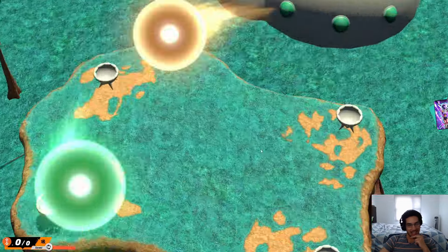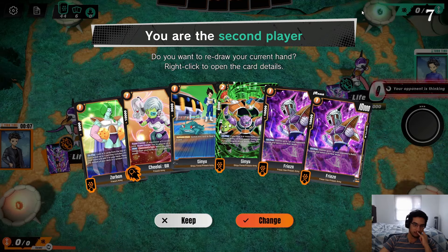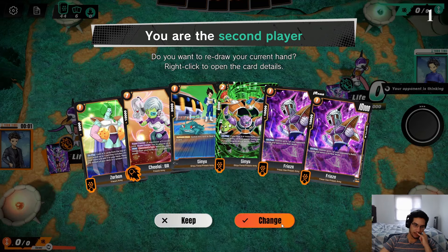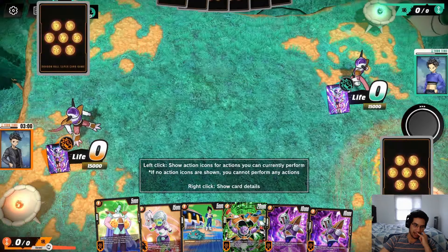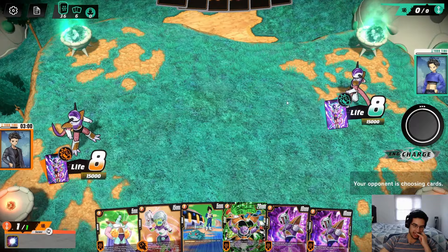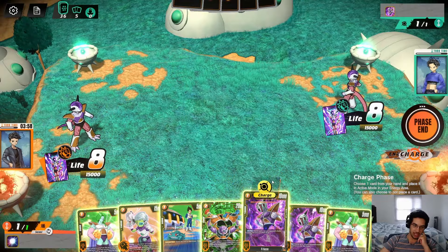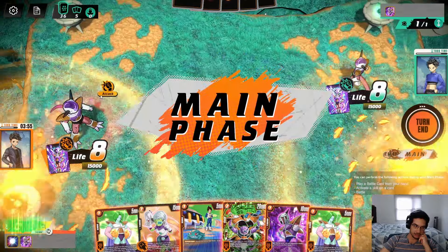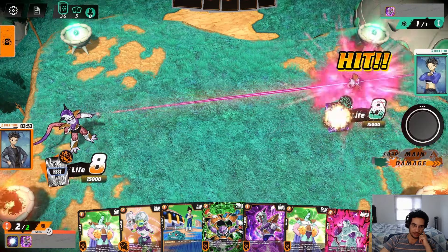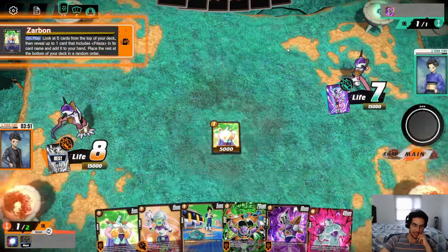In this match we're going against a mirror — Frieza versus Frieza. I kind of feel like... we ran out of time on the mulligan anyway. We do have this guy so I guess we can keep it and search with him. I probably was ready to keep it — I have a lot of my search cards. We'll charge here and attack for 15. Unfortunately attacking into them means the opponent gets to awaken before us. We have to make them attack into us as well.